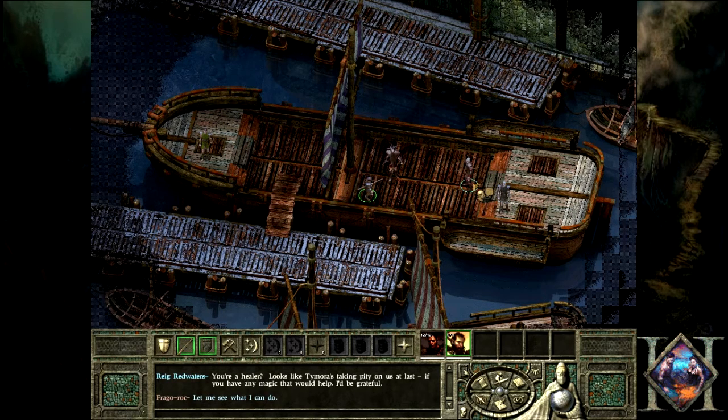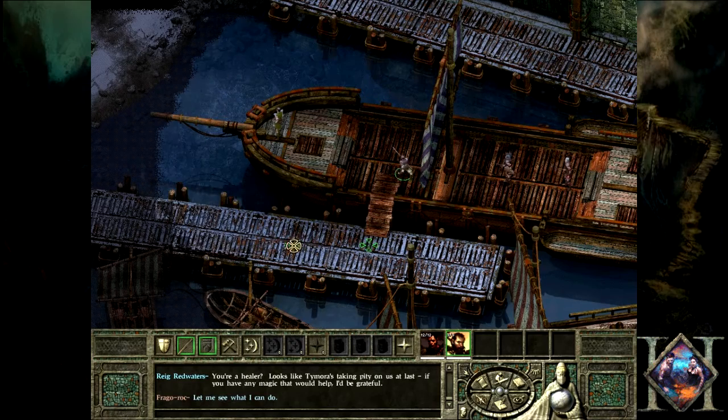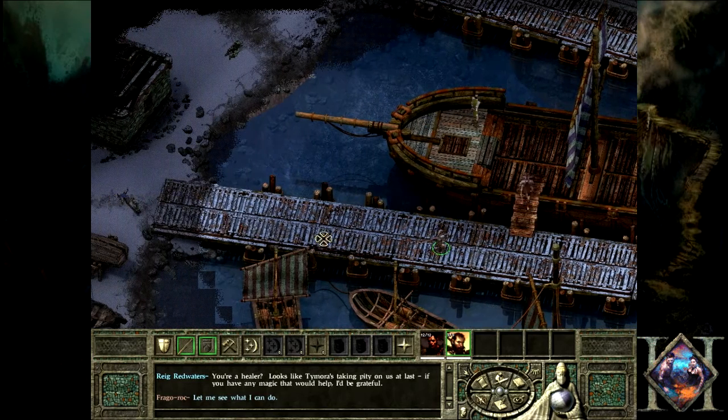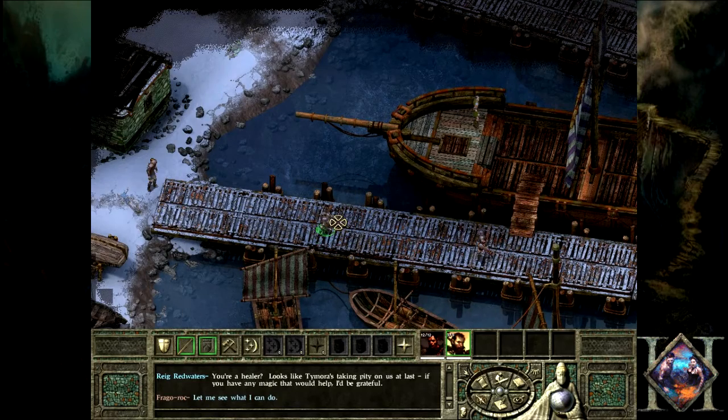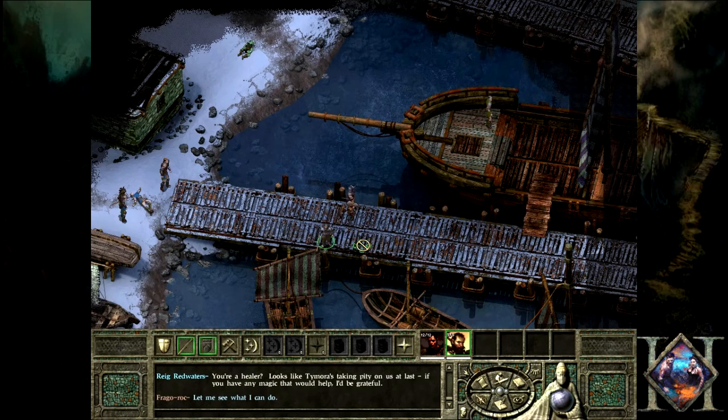We just skipped the dialogue from the first guy in the boat. His name was Hadrian — sort of like the Hadrian Collider. Now we're going to start to see what's up with the town. We can hear goblins around and we think we can put our skills to use. I'm a cleric and he's a fighter, so I'm going to let Chopper lead.